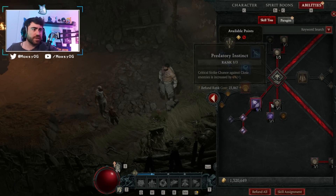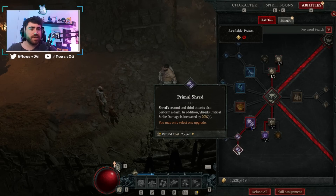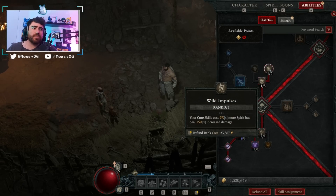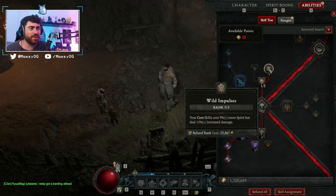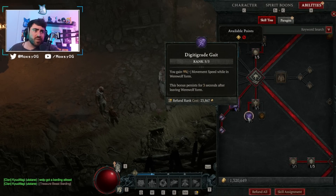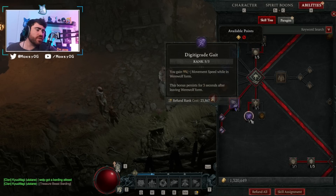We're grabbing Primal Shred for additional crit damage and the dashing that makes this build feel so good. We've got Wild Impulses for our core skills — they cost more spirit but deal more damage. This is probably the last thing you'd grab while leveling since spirit cost is the biggest struggle for druid early on. We've also got movement speed while in werewolf form and crit strike chance against close enemies, which aren't super necessary but nice to have, especially when doing a boss with single target.